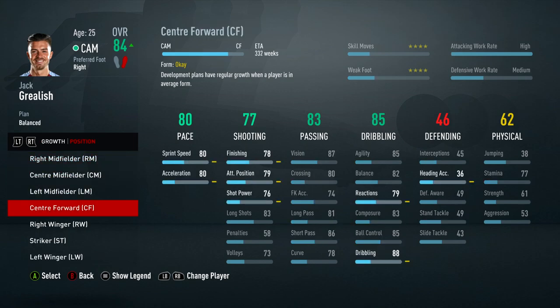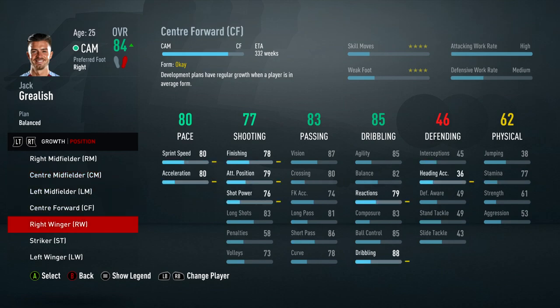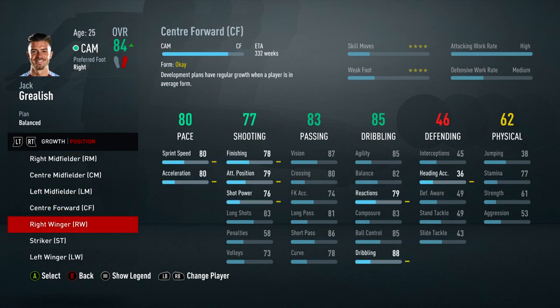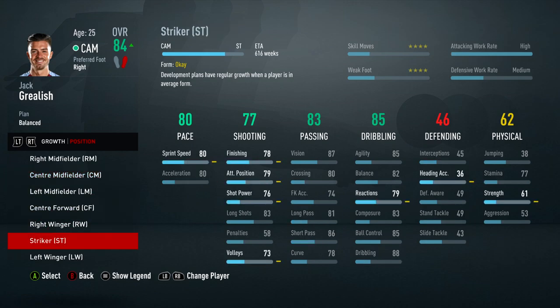Maybe I'll put Grealish on a centre mid or centre forward development plan - centre forward is going to take 332 weeks though, so that's way too long. I was going to try to get him to centre forward to push him to 85 but let's just leave him at CAM. It looks like nothing else is going to do anything meaningful and it would take 300-400 weeks.